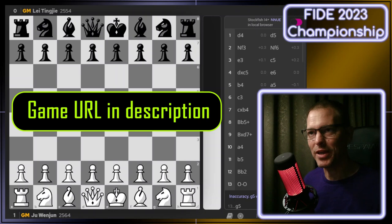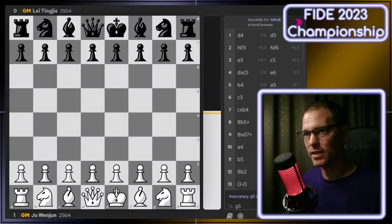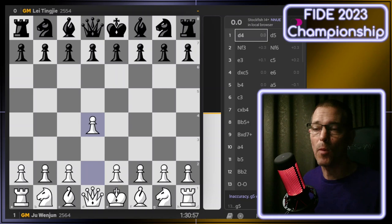Welcome to my very short recap of Game 12 of the 2023 FIDE Women's World Chess Championship. The defending champ has the white pieces and the challenger has the black pieces. They are tied at 5.5 games apiece. If either one of them wins this game, it's over. If they draw, we go into tie breaks.